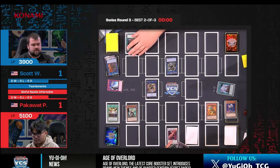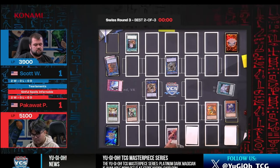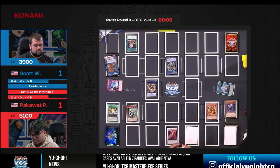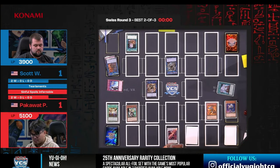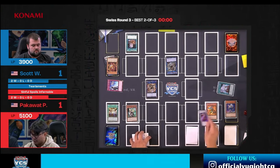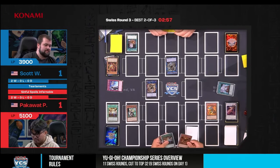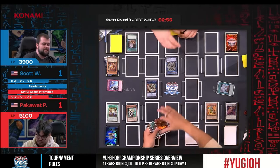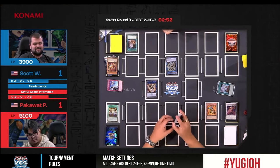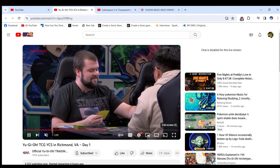Time is going to be called — the timer has gone down to zero. Pack, with DD Crow in hand, sees Scott mill an Agito. Gear Freed negates the Agito, and Scott just scoops because he can't inflict damage in that phase. So Pac wins with Infernoble Knight gaming. The deck has a lot of routes — it's really expansive and intense what Infernoble can do when you're trying to play through boards or build boards and play around hand traps simultaneously.